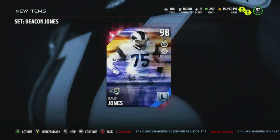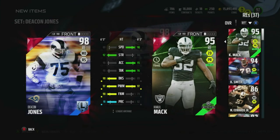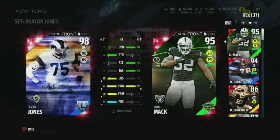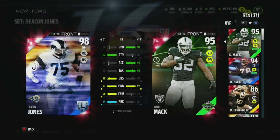Let's go ahead and compare him to Mack. There's not too much of a difference. Mack has 10 more speed, 5 plus acceleration. Jones has more strength, less tackle, but it's only 1 plus block shed — same power move. But the difference is plus 9 play rec and 11 finesse move.